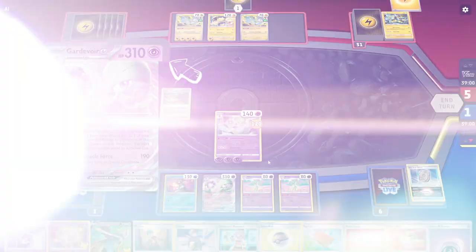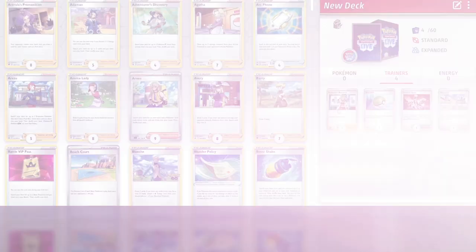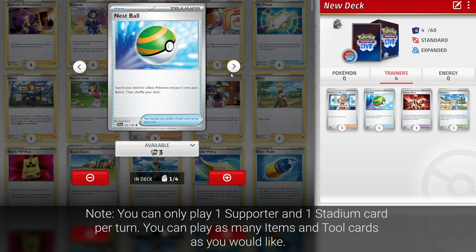There are four types of Trainer cards you can play: Supporters, Items, Tools, and Stadiums. It's very important to include plenty of Trainer cards in your deck, as they will help you to more consistently execute your strategy.